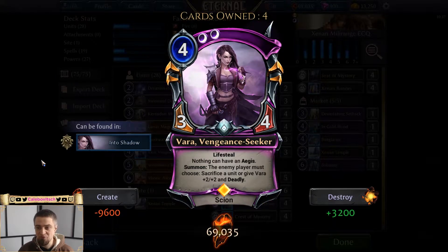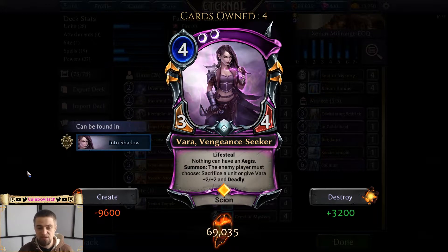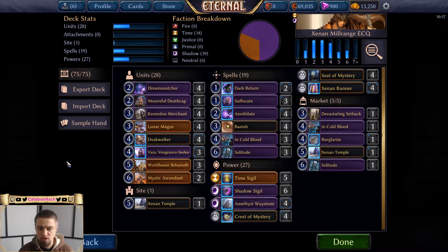Next is the beloved shadow four-drop — baby Vara, or Vara Vengeance-Seeker. Four power, double shadow influence, a 3/4 hero with lifesteal. Nothing can give her Aegis, and when summoned the enemy player must choose: either sacrifice one of their units, or Vara gets +2/+2 and Deadly permanently. So you either play a 3/4 and the opponent loses a unit, or play a 5/6 with Deadly and lifesteal. I'm only playing three copies because eight four-drops was too many and I kept getting stuck with them.